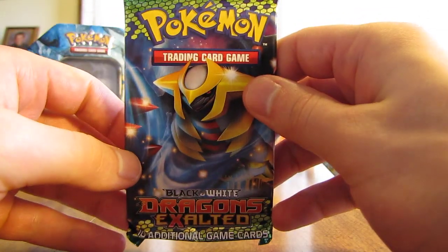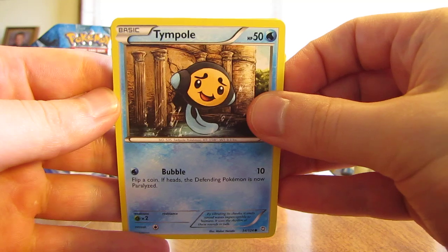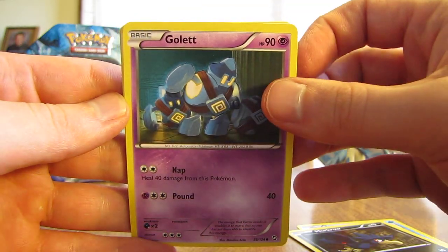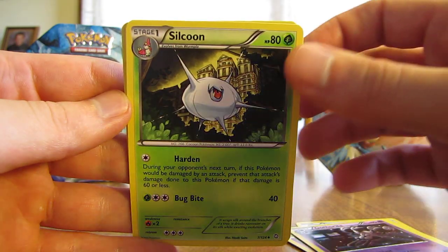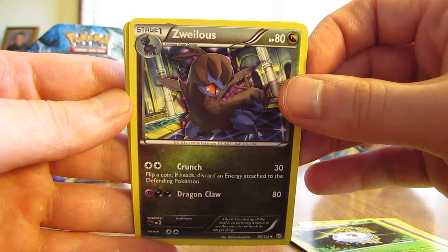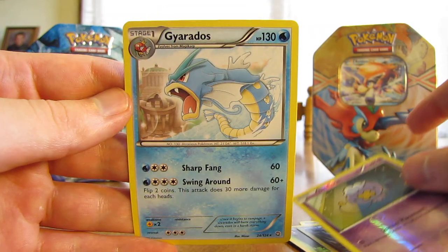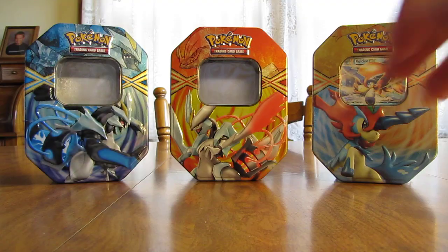Next I'll do Dragon's Exalted, going oldest to newest. This pack has Tympole, Bidoof, Murkrow, Golett, Buizel, Gotharita, Silcoon, Zweilous. The Reverse Holo is a Drifloon — just a common card. And then the rare is a Gyarados, a non-Holo Rare card. But at least I got one holographic card in this tin so far — that Articuno Holo out of the Next Destinies pack.